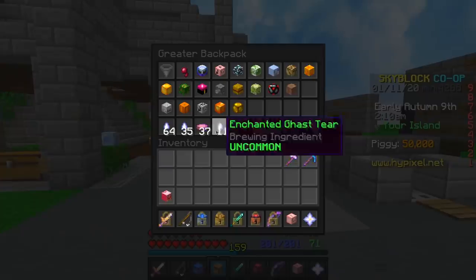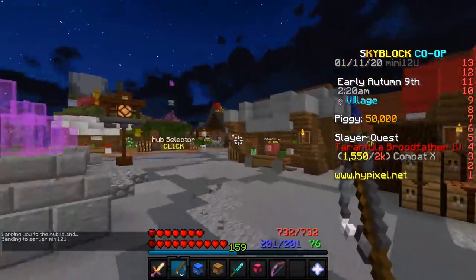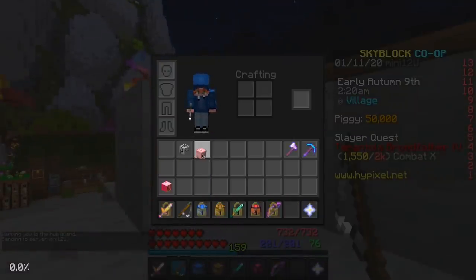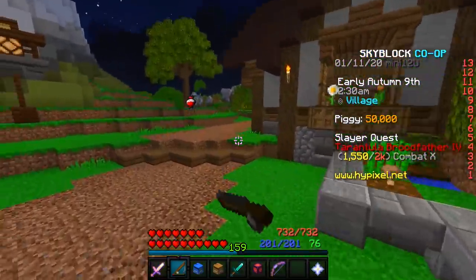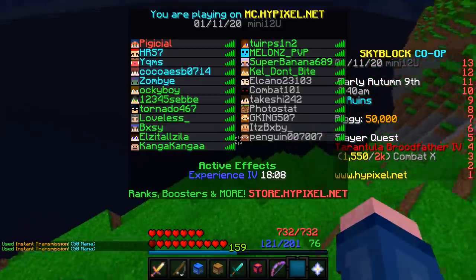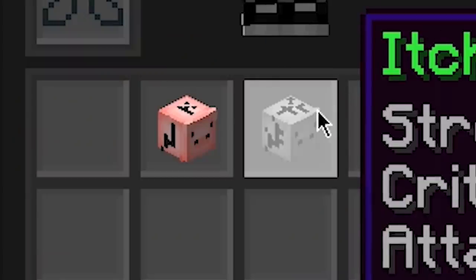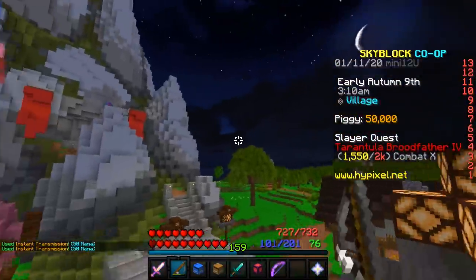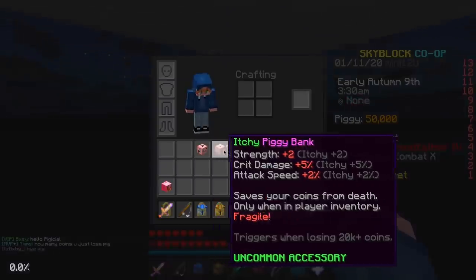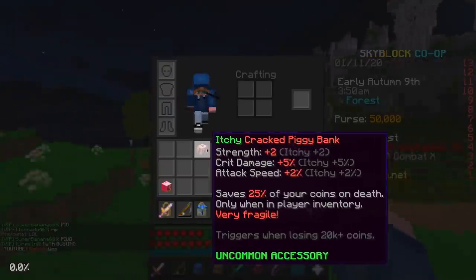Something I've wanted to test is what happens if you have a completely broken piggy bank and a normal piggy bank whenever you die. This is really simple to test. Maybe it prioritizes by inventory slot, so I'll put this one there and jump in the void with 50,000 coins. Yeet! Which will activate — my piggy bank broke. That makes sense. So I'm going to repair this, and now test with a cracked piggy bank — and it cracked, so it prioritized the highest level one.